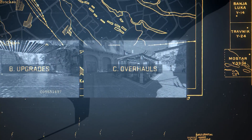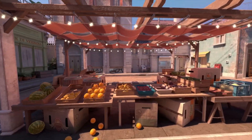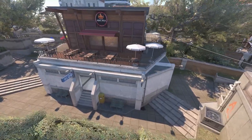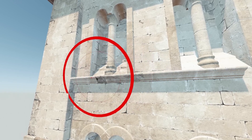And finally, Overhauls. The oldest maps have been fully rebuilt from the ground up, leveraging all of the Source 2 tools and rendering features. These tools will be available for community mapmakers to make it easier to build, experiment, and iterate.